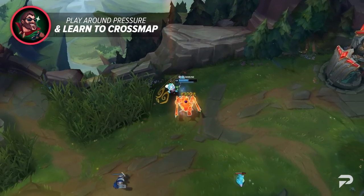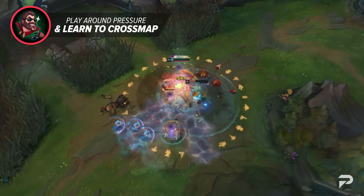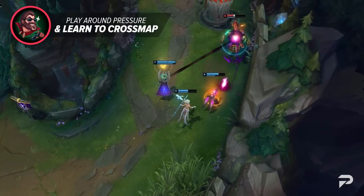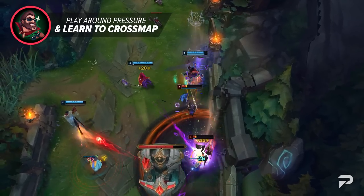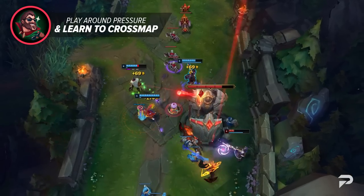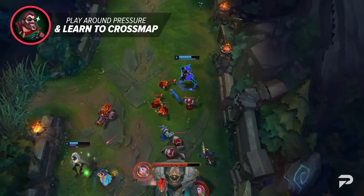No matter what role you're playing, there is always something you can trade on the map. If the enemy jungler just ganked bot, you can answer by ganking top. If the enemy mid roamed top to break a freeze, you're rotating bot to dive. There's even the common tactic of splitting up the map so that junglers can assist their priority lanes. No matter what the play may be, it's important to consider what's being given and what's being taken. Don't let the enemy get away with stuff for free — play around the pressure and the enemy decisions so you can guide your allies to victory.